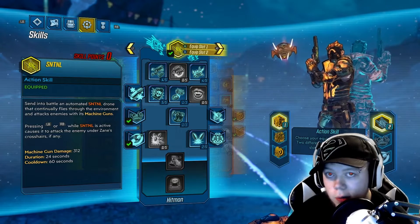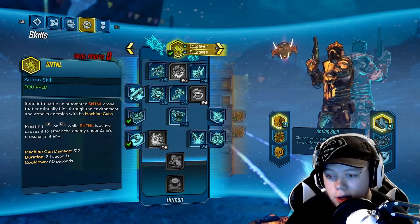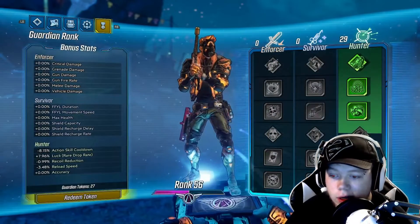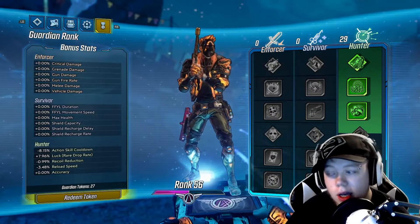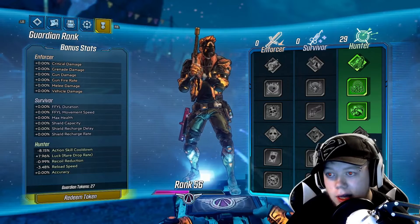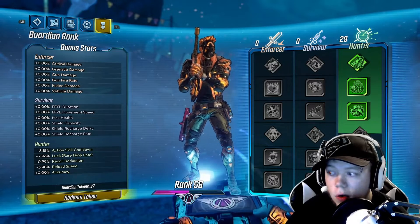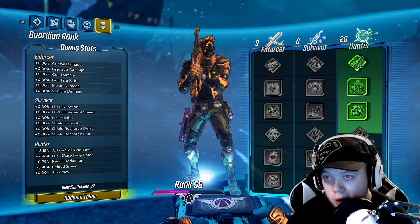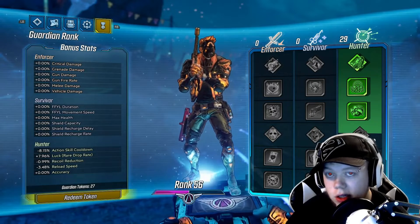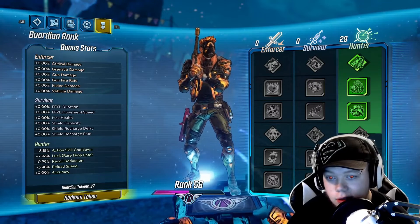But now another weird thing happened. I just went in to spend another token and I have 27 guardian tokens. I have a feeling that it glitched and overpaid me again and I'm going to go to negatives — either that happened or I was underpaid prior. So this is just an update of where I'm at right now. I'm going to spend all 27 of these and let's see what happens.